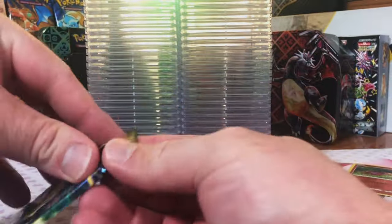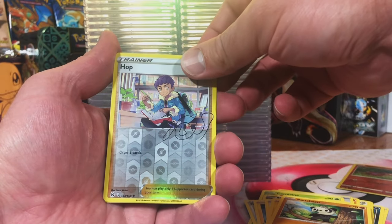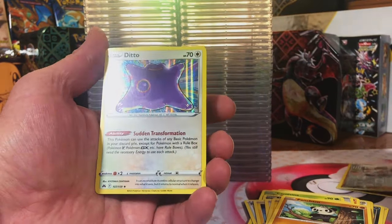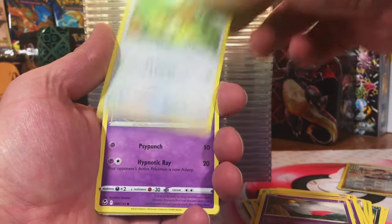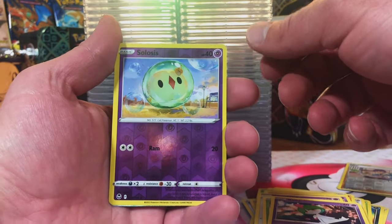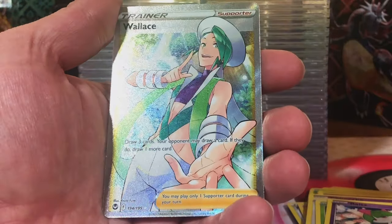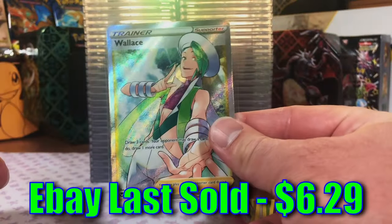Next we're going to go with Crown Zenith. Top Reverse Holo rare, and Holo Ditto. Nice - love that Ditto. Next we'll go with Silver Tempest. Solosis Reverse Holo. Wallace Full Art Trainer - cool. Got one nice hit out of the deal.